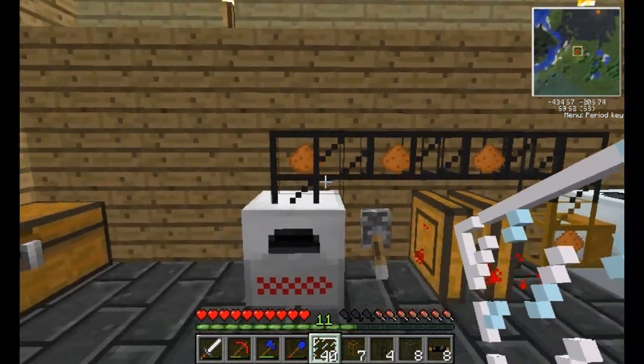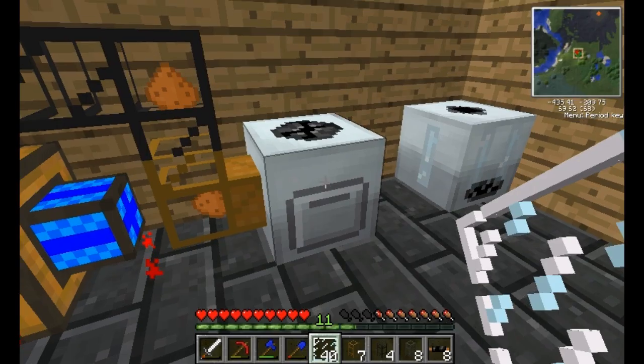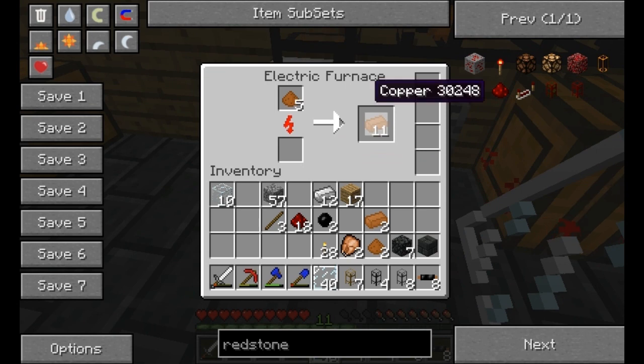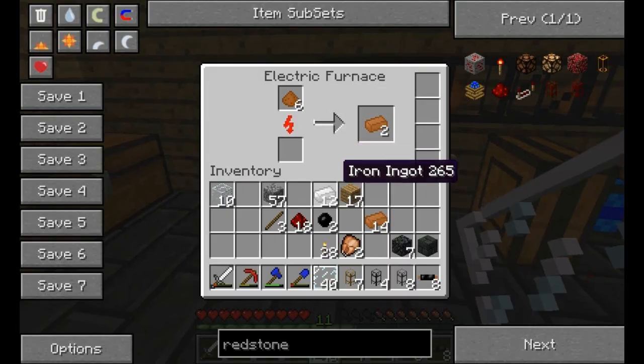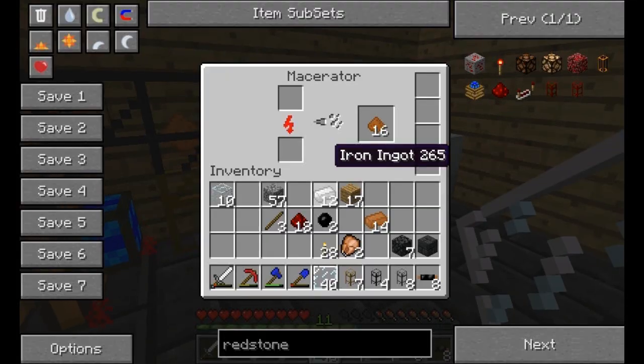It's pumping the copper dust, which — if you macerate an ore that has not been refined, you get two dust from it, and then you smelt that and you get a bar from each piece of dust. So it basically doubles the ingots that you get from an ore, which is fantastic because then we have twice the material to work with.